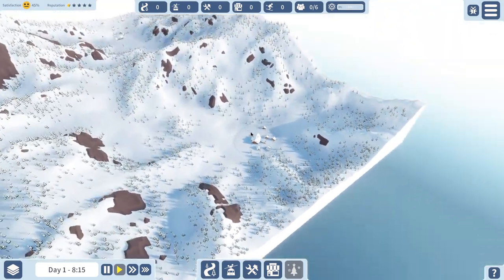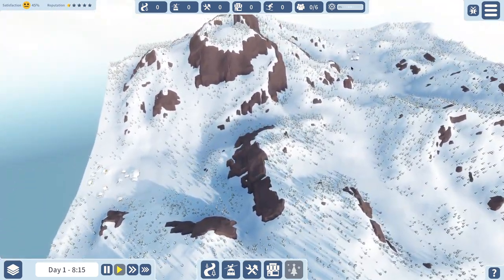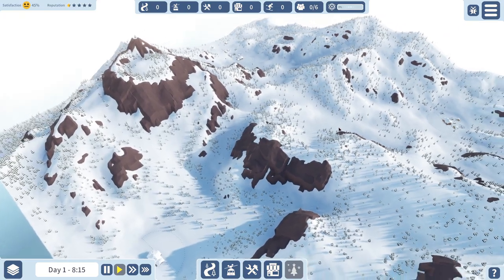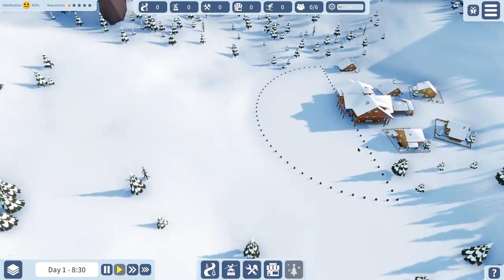We've got multiple places we can start from — a spot over here, one over this way, and one back over here. Three different towns we're building on. We own this mountain, I guess. Let's stick with this one over here that we started with on this side for now, and we can move over to the other ones in a minute.